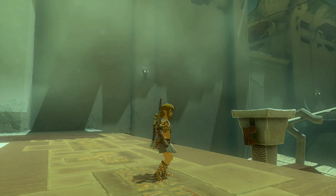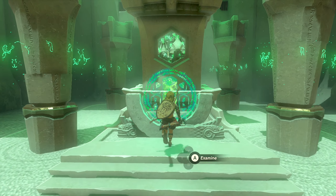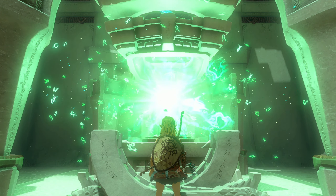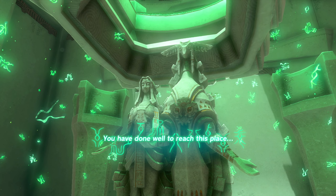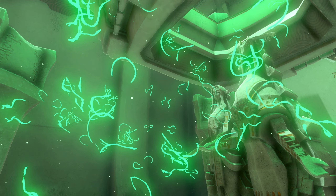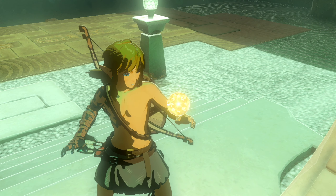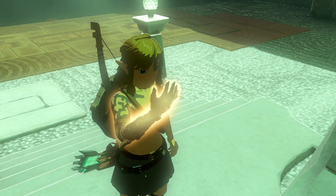Okay, this must be the end — I do see some other stuff over there so maybe the shrine isn't completely done. Oh no, we have a Zonai statue right there! 'You have done well to reach this place. We offer this light that will cleanse you of evil.' A ball of light — literally looks like our Spirit Orbs. Nice, nice!